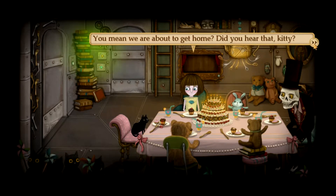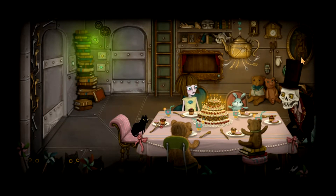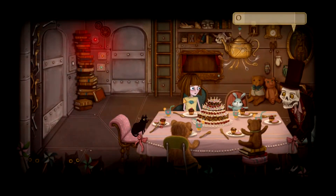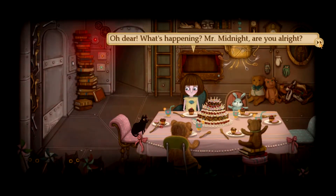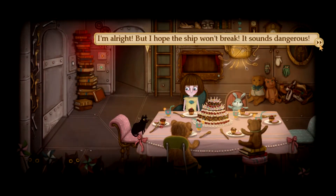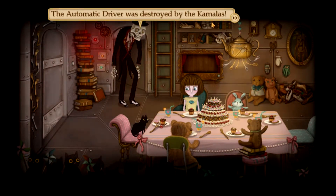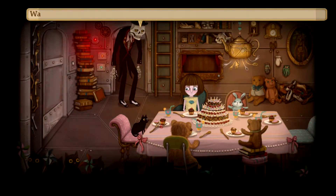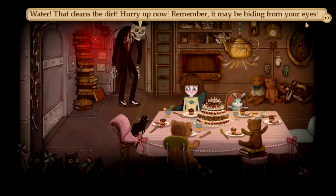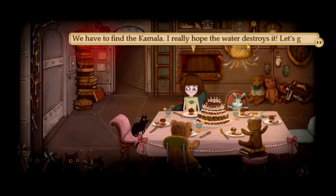'Yes, we're about to arrive!' Really? How exciting! Here I go! Oh crap. Oh my god. No, no, no, no! What is happening? 'Oh dear, what's happening? Mr. Midnight, you alright?' 'I'm alright, but I hope the ship won't break. Sounds dangerous.' Fran, you have to help - I have to drive the machine again. The automatic driver was destroyed by the Kamalas. There's one left alive - you have to get rid of it. Find it! Fast! 'How do I do that, sir?' 'Water - that cleans the dirt. Hurry up. It may be hiding from your eyes.' Oh my goodness, Kitty, I'm scared! 'Me too, my Fran. We have to find the Kamala. I really hope the water destroys it. Let's go.'